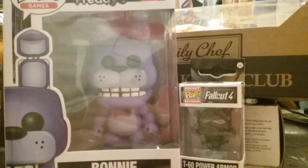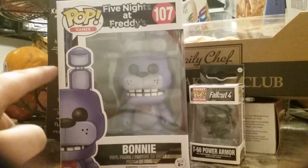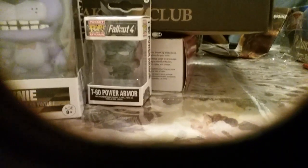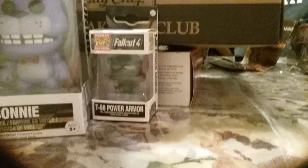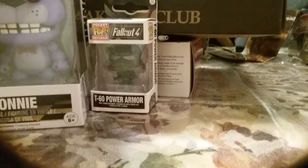Hey guys, it's me Chris. Today we're gonna be unboxing Five Nights at Freddy's Bonnie from POP Games, and then a mini Fallout T60 Power Armor from Pocket POP — it's a keychain.